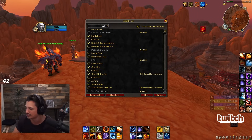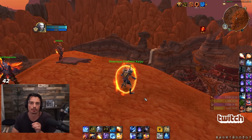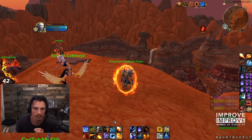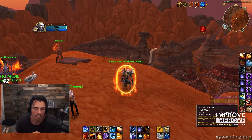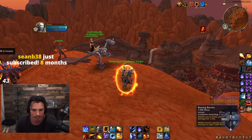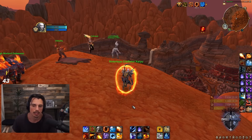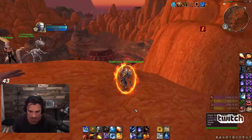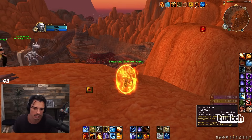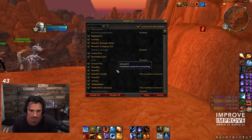Next is OmniCC. It's not 100% necessary but I think it's very good. One reason I like OmniCC over the default in-game cooldown counter is it color-codes and resizes numbers based on the remaining cooldown. When I use Blazing Barrier it's yellow and medium sized, but when there's five seconds or less it goes red and gets bigger. When it's longer than two minutes it's white. This peripheral color and size awareness really helps you notice what's on or off cooldown during busy moments.